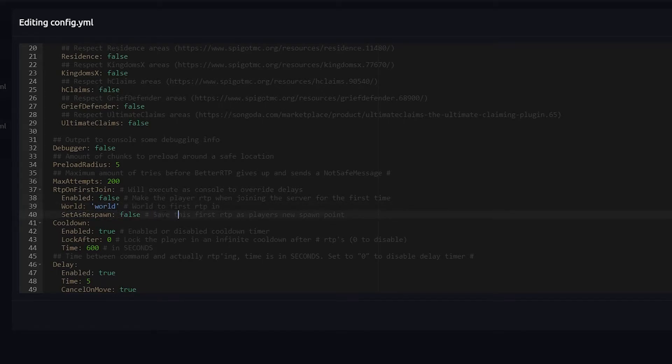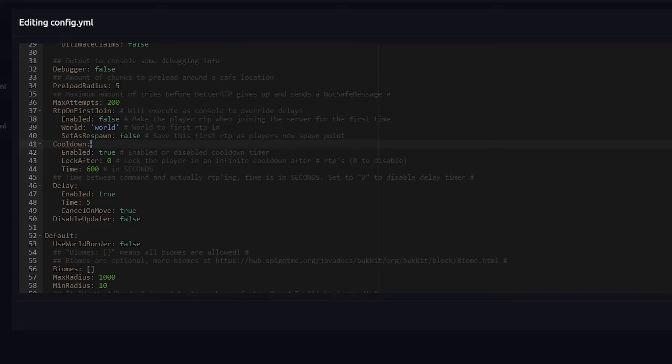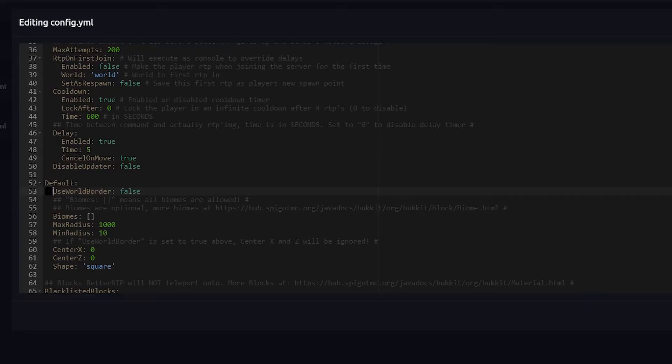You can also enable set as respawn point — this makes the location players RTP to their new spawn point, so if they die before sleeping in a bed they'll respawn there. A bit further down is the cooldown setting. You probably want a cooldown so people can't constantly RTP. Currently it's set to 600 seconds, meaning after using slash RTP they can't use it again for 600 seconds.